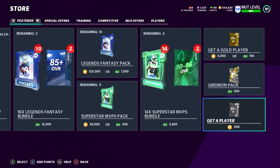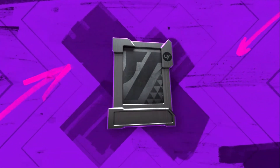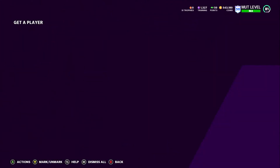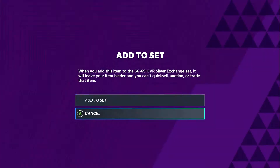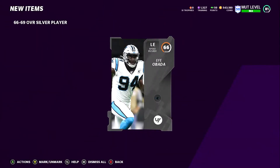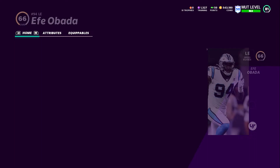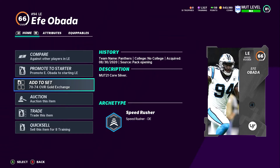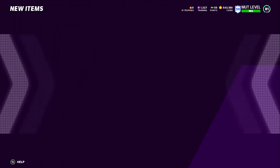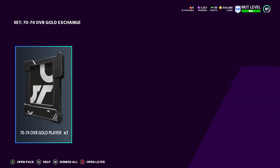You're most likely going to see a power-up out of the 66–69 exchange, but if not, you just keep putting them into the higher exchange sets. It takes two low-tier silvers to get into the 66–69 set. It's going to be a long haul, but people that make coins give the time and effort to do it. This might take you a day, two days, or three days depending on how long you want to grind.